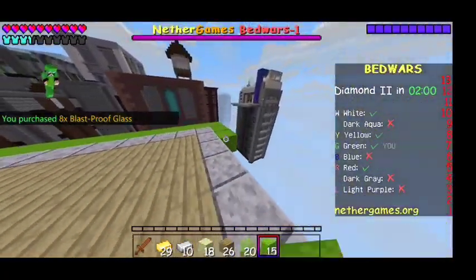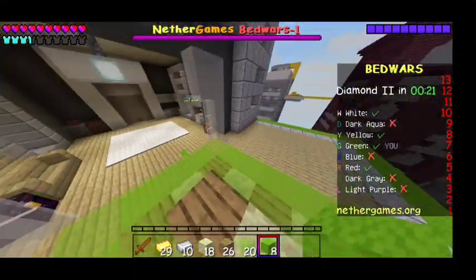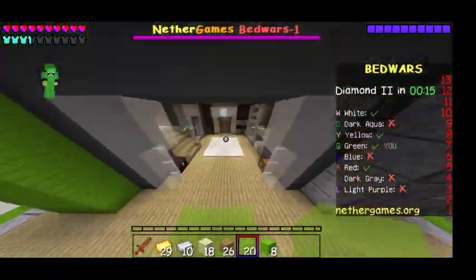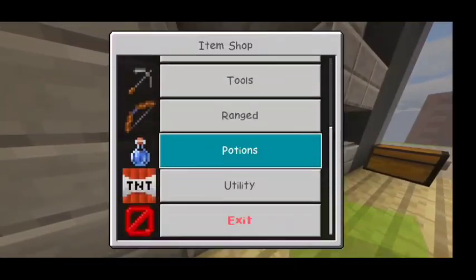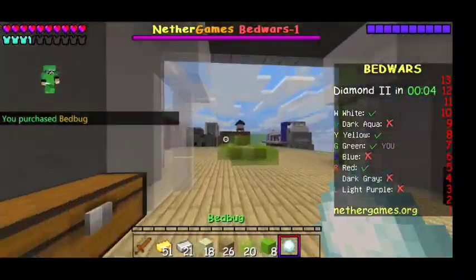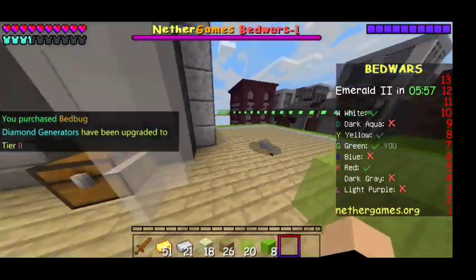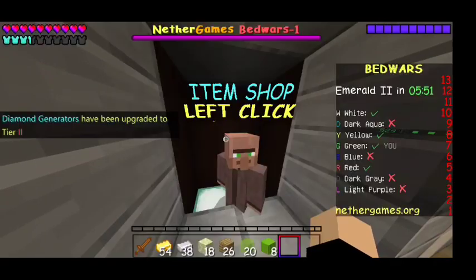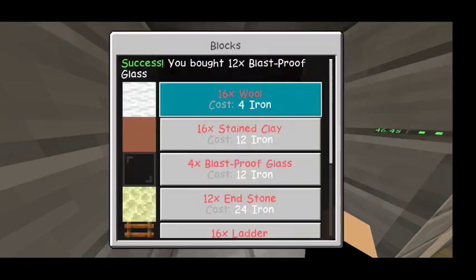Okay, we're back. Now once we have all that, basically what we're going to do is get more of this. Then as a defense, make sure you have at least one bed bug — he's always going to push enemies away. Once you have a bed bug, just keep buying all the stuff you need. As you can see, we still need more glass.